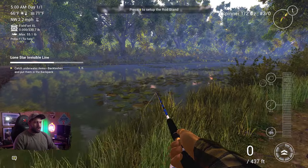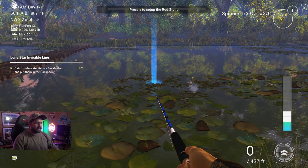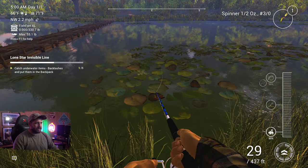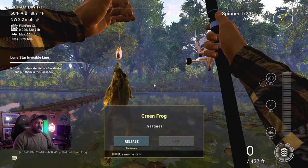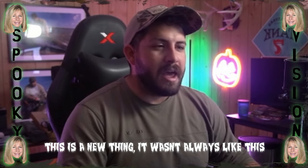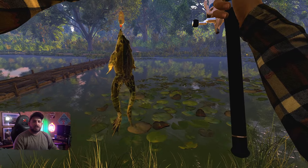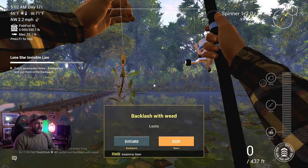Run on over to the lily pads and from here we're just going to toss in directly into the weeds. You can see how the marker for the lure went away there because we snagged something — unfortunately it's frogs, which happen to plague Lone Star. I don't know when these frogs came to be, but there's an army of them underwater, so just prepare to catch a bunch of them.